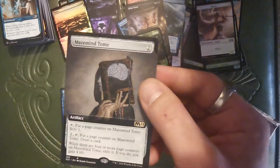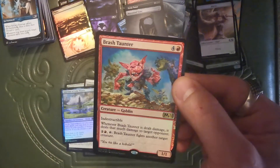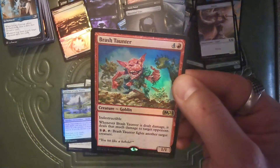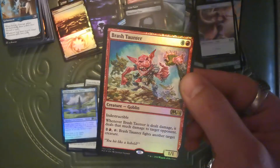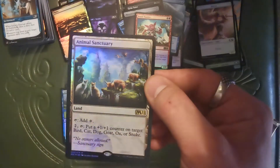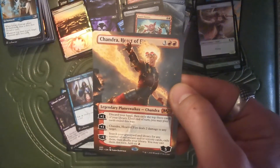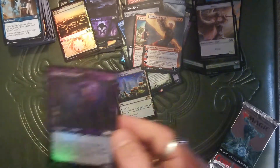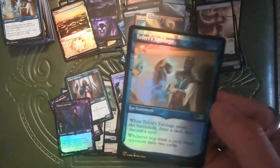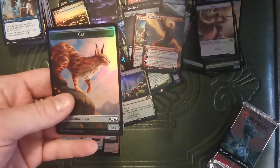Book of Big Brain Memes. Brash Taunter. Foil Animal Sanctuary. Steward. Protege. Extended Art Chandra, Heart of Fire. Foil Steward. Foil Tutelage. And a Beast Cat.